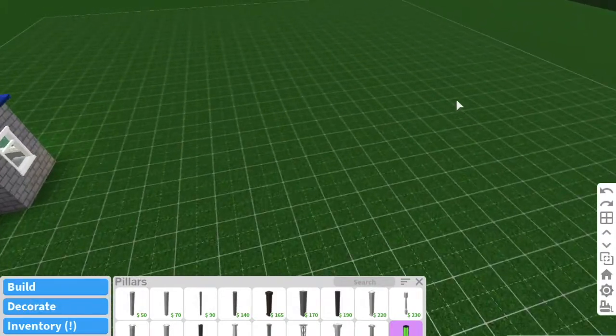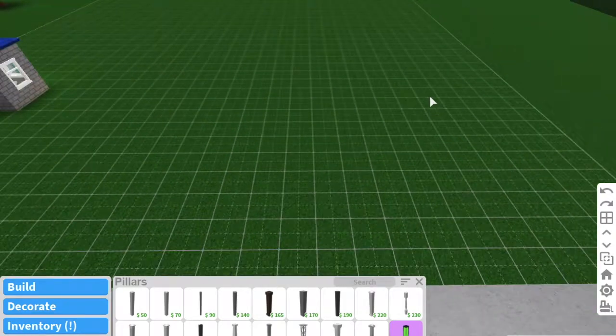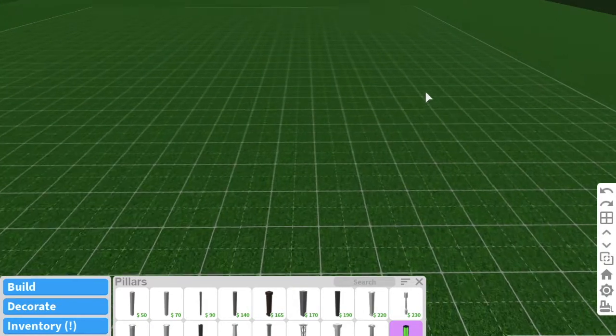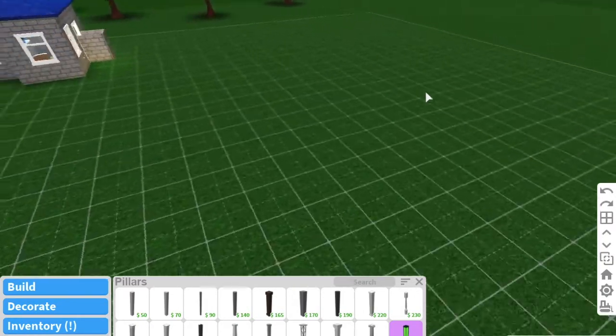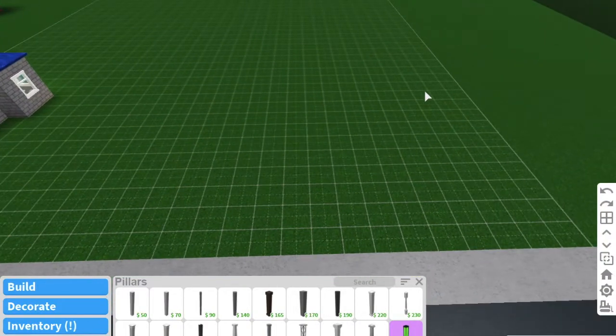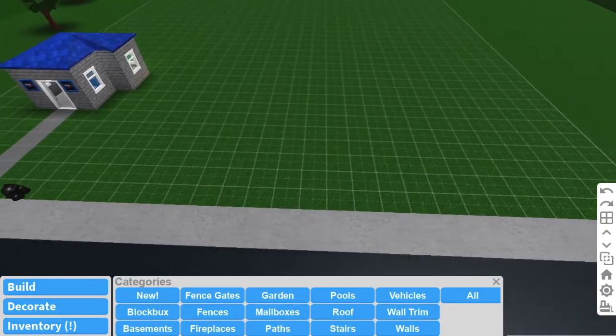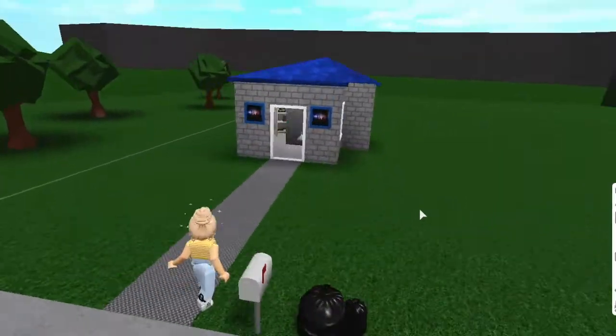My next tip for house building is to just make it your own house. If you're looking at one on YouTube or copying your neighbor's style, it's not really going to fit you. I always wanted a ten-bedroom house to fit all my friends with guest bedrooms, but I could never find one online with ten bedrooms. So if you make it your own, you'll find it so much more practical.